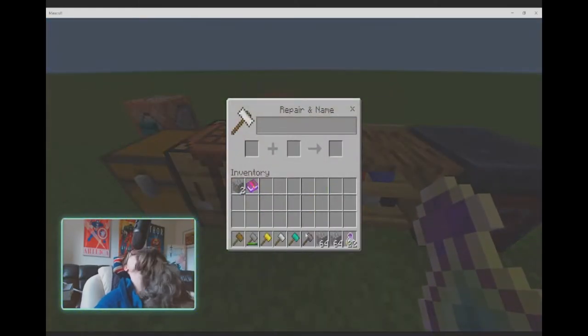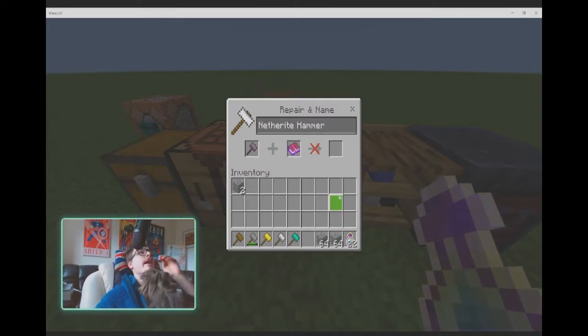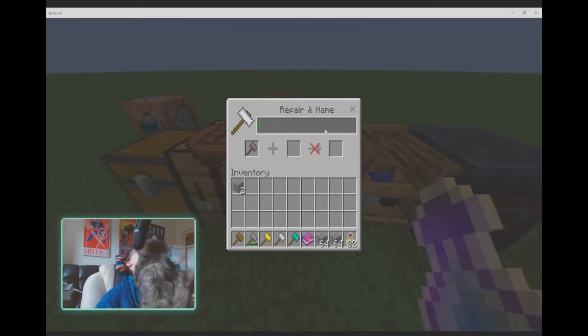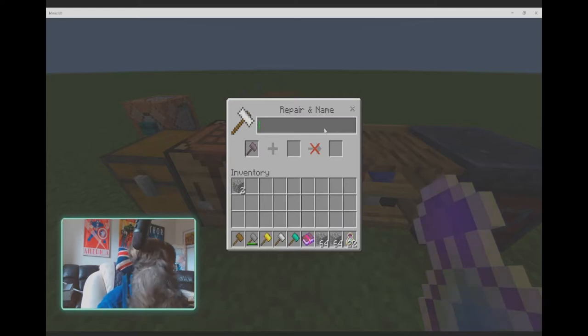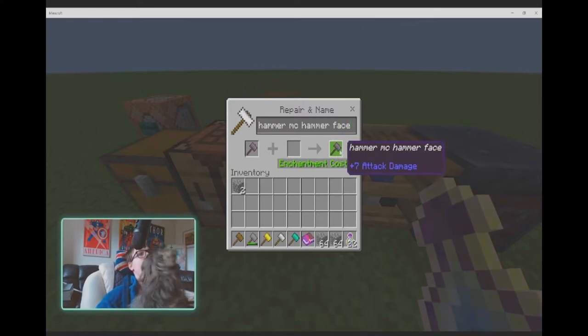Unfortunately, you cannot apply any enchantments to these, which is a shame. But what you can do is nickname these — for example, 'Hammer McHammerface.'